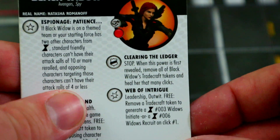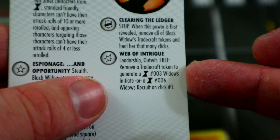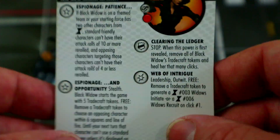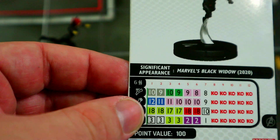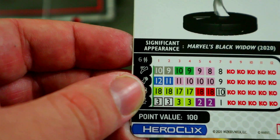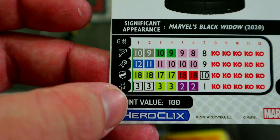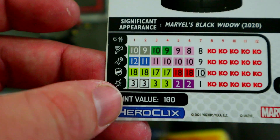She also has a special damage power giving her leadership, outwit, and a free action to remove a tradecraft token to generate a Widow's Initiate or a Widow's Recruit on click number one — pro tip: always generate a Widow's Recruit. The Recruit gets poisoned and you can just place her on the map and poison people. She starts with 6 range double target, 10 movement with running shot, 12 attack with penetrating blast, 18 defense with combat reflexes, traded stealth, and 3 damage with that leadership/outwit special.